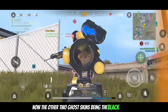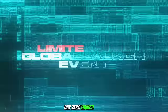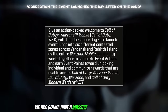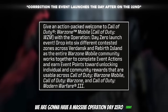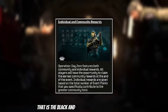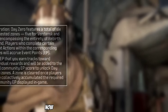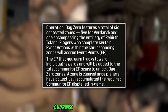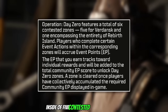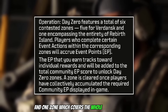The other 2 Ghost skins — the black and gold and the red version — are earned through the brand new Day 0 launch event. When Warzone Mobile goes live on the 21st, we're going to have a massive Operation Day 0 event which includes 2 different sets of rewards: community rewards, which are the black and gold skins, and individual rewards, which include the red set. To earn these items we have to earn EP — otherwise known as event points — by doing certain tasks inside 5 contestant mark locations on Verdansk and 1 zone covering the whole of Rebirth Island.